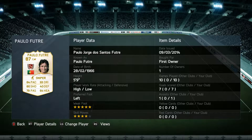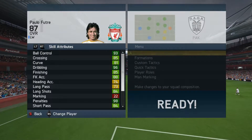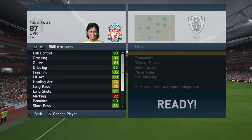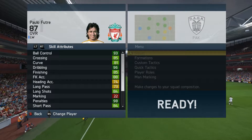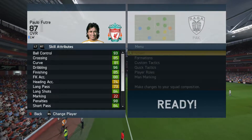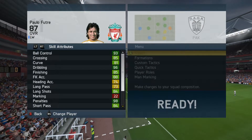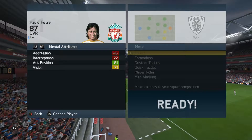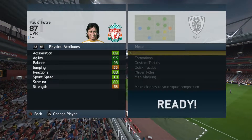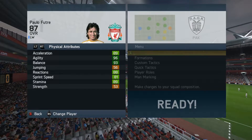Jumping into the in-game stats, he's got some phenomenal ones: 93 ball control, 85 crossing, 81 curve, 96 dribbling, 85 finishing, 88 free kick accuracy, 84 long shots, 98 penalties, 84 short passing, 80 shot power, 85 volleys. He's also got 81 attack positioning, 89 acceleration, 96 agility, and 93 balance.